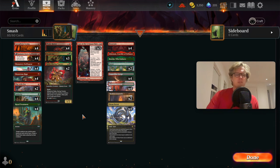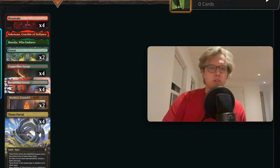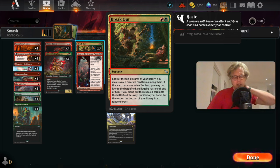We're gonna play some Gruul — something easy, something to not hit my brain too hard. We have some new cards, if you can call them new; the set has been out for a while now. First off we have Breakout: two mana, look at the top six cards, if you find a creature two mana or less, you can put it on the battlefield with haste and attack right away. Pretty sweet — we do need to find some creatures.